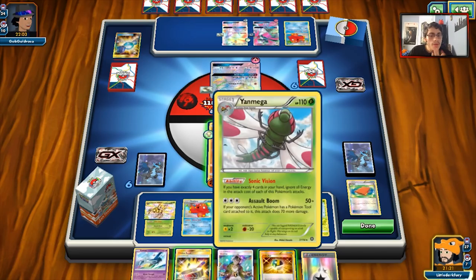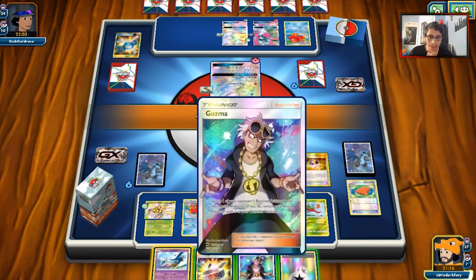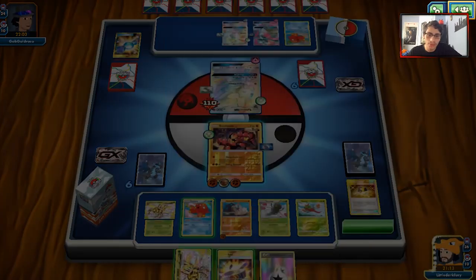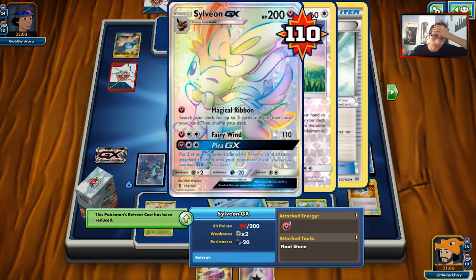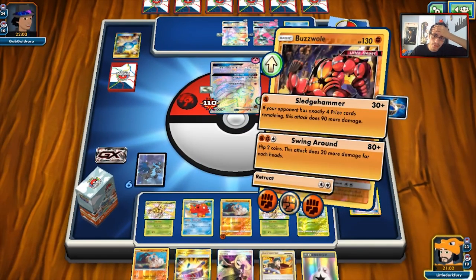I can Ultra Ball for another Yanmega Break, which I don't hate. I don't really need Latios anymore — he might play Gallade, so be it. I actually could have just grabbed Lycanroc here and brought out Gardevoir now. Maybe I'll do that, because this thing can always be KO'd by Yanmega. Maybe I should have done that when I had the chance.